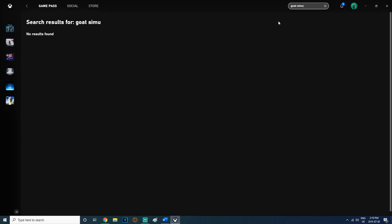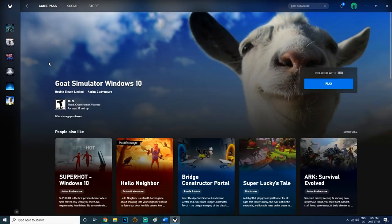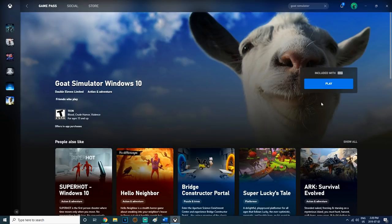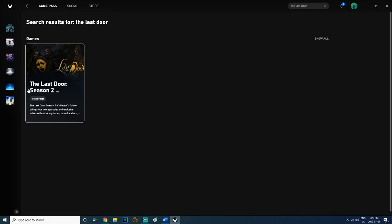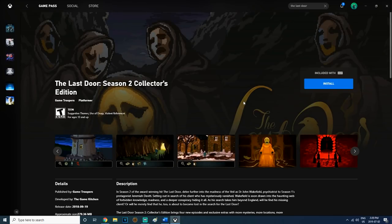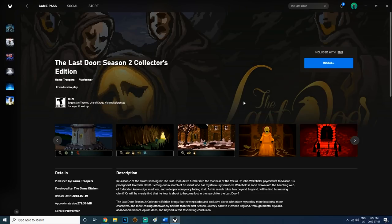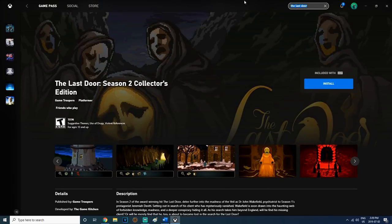Then we have only two more games. One of them is called The Last Door: Season 2. I don't know much about this game, to be honest, but from what I've heard it can be completed in around six to eight hours. It's one of the easier games available in Game Pass for PC, it's also a really small download size, and it's apparently a platformer that came out less than a year ago. So there's another option for you if you are so inclined.